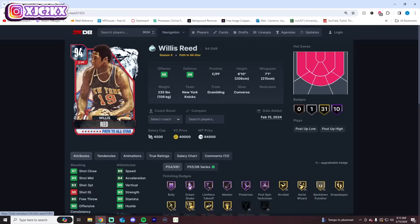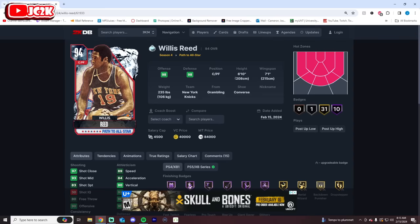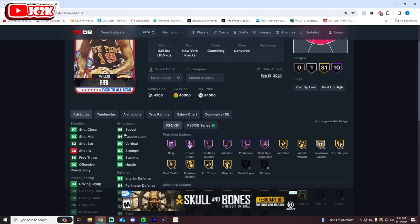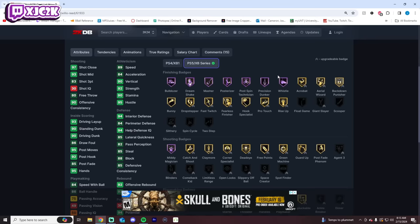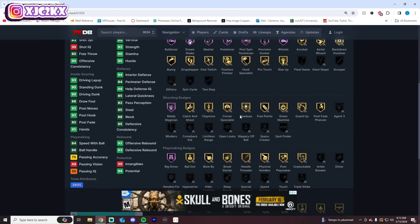Starting off with Willis Reed who is 6'10 at the center spot — probably going to play out at power forward I think. Hotspots from nearly everywhere. 89 speed, 83 three-ball, 90 standing and driving dunk, 94 interior, 85 lateral, 85 steal, 88 block. Finishing-wise he is really good looking — very complete in terms of his finishing badges.